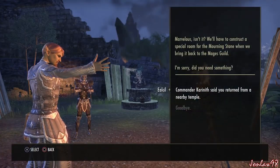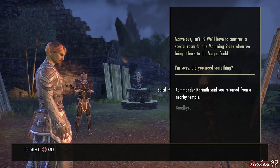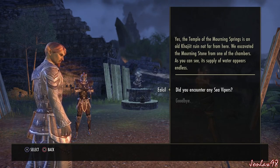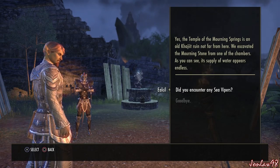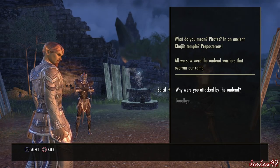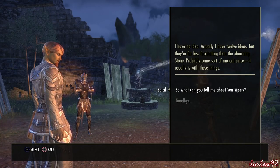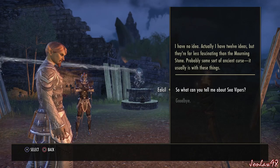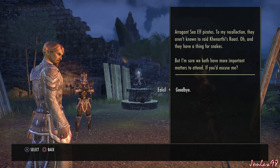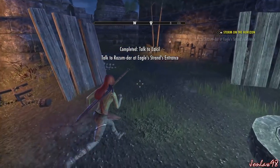Eelsil explains: the Temple of the Morning Springs is an old Khajiit ruin not far from here — we excavated the Morning Stone from one of its chambers, and its supply of water appears endless. Pirates in an ancient Khajiit temple? Preposterous — all we saw were undead warriors that overran our camp. As for the sea elf pirates, to my recollection they aren't known to raid Karnathi's Roost, and they have a thing for snakes. We should speak privately — let's meet by the statues north of town.